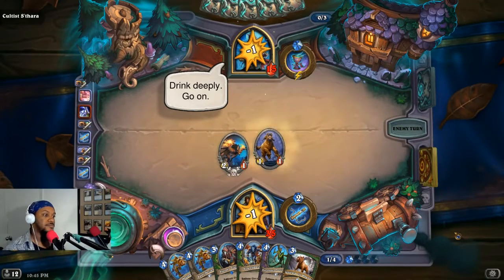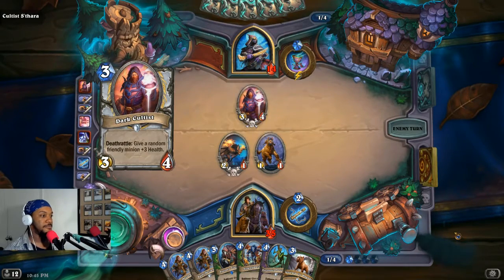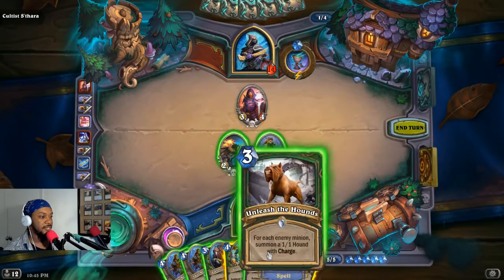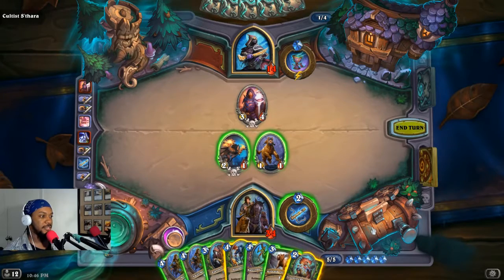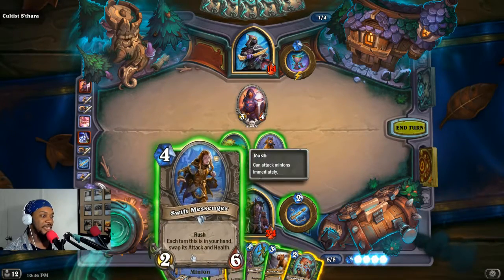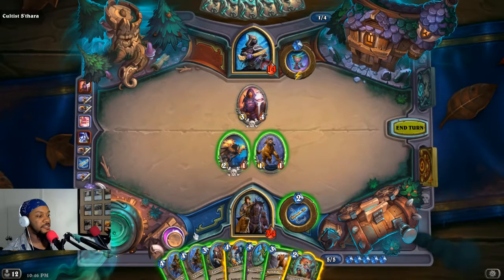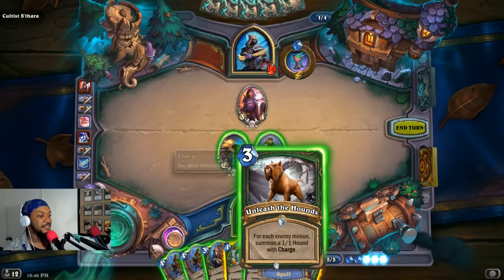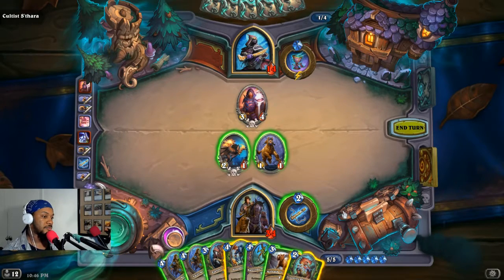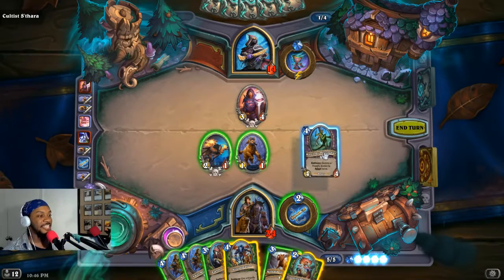Drink deeply. The Dreadsteed is ready. Adapt friendly — what if we eat something and adapt twice? I think that might not be a good play. You still have enough points — I want to kill him with nothing on the board. I don't think I can with my hand. We play this, only get one hound. It's actually more expensive. I have to get lucky — make it so that he can attack this turn.